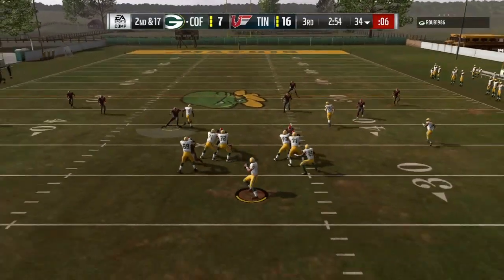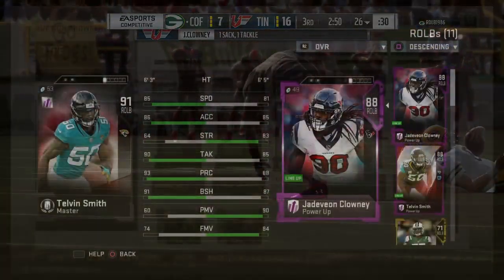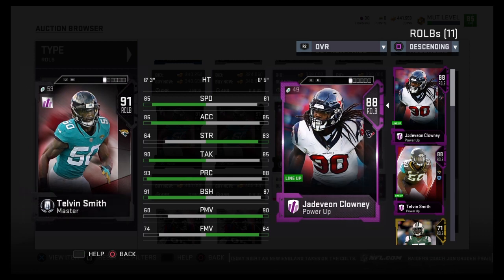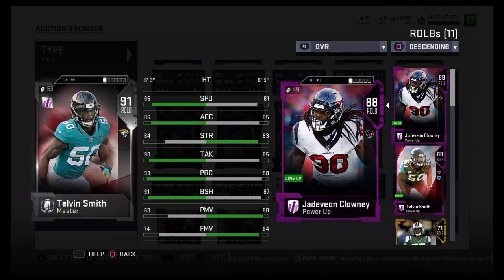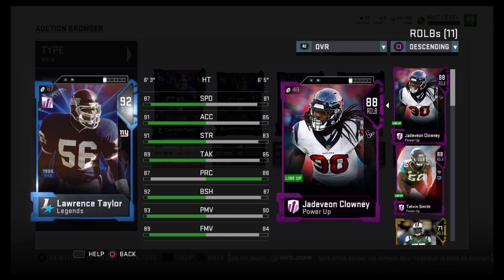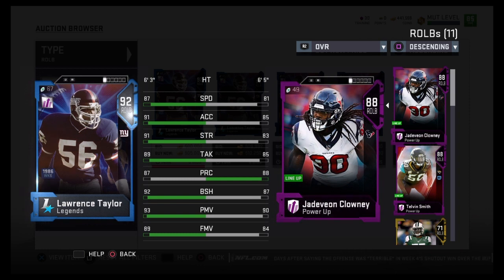So I'd give pass rushing with Clowney a solid B plus. All in all, not too bad as a pass rushing linebacker. Right now he's going for around 100K — not too bad, since not long ago he was going for 180 to 200. His price will probably keep dropping, so if you're looking for a great pass rushing linebacker, I don't think Clowney is it.